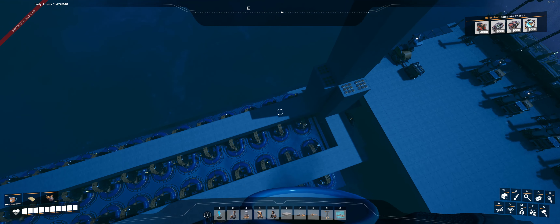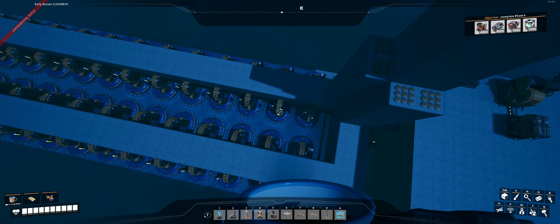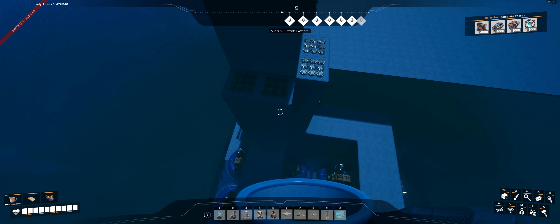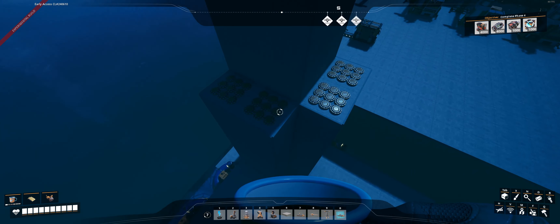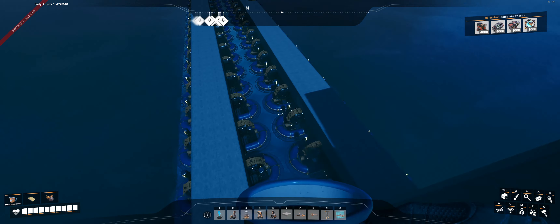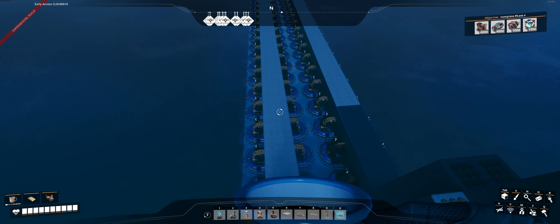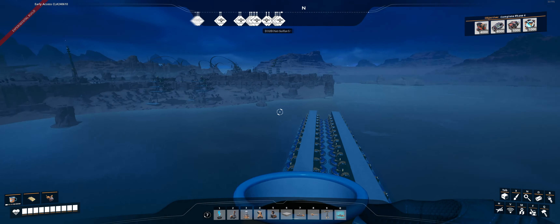My plan for the nuclear power plant is to have 30 reactors, which is going to require a total of 60 water extractors. What I have here is enough water extractors that we've got all of these pipes. Each one of these pipes is going to be 600 cubic meters per second of water. I believe it's 72 extractors total - anyway, that should be enough water for me and if not I can add a few more.